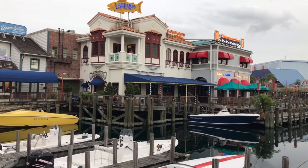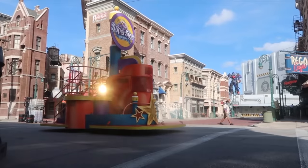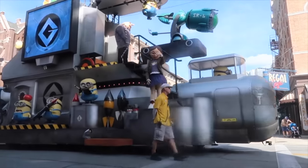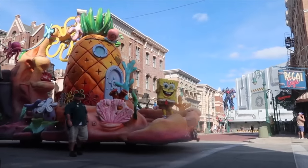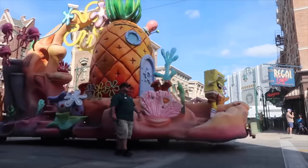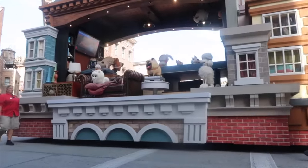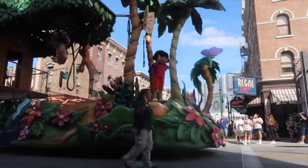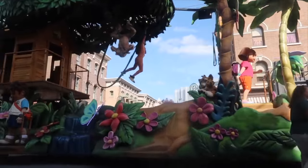Universal Studios Florida also has a daytime parade and a nighttime show. Universal's Superstar Parade starts next to Louie's Italian Restaurant in New York, wraps down through Production Central, moves through Hollywood and then exits near to the Horror Makeup Show Theatre. You'll be able to see characters from Despicable Me, SpongeBob SquarePants, The Secret Life of Pets and Dora the Explorer. Make sure you grab a showtimes leaflet as you enter the park so you won't miss out on this amazing parade.